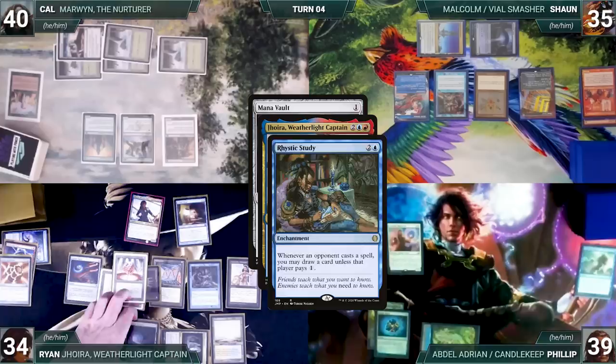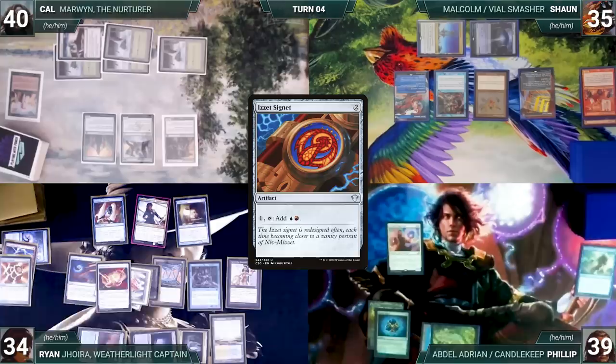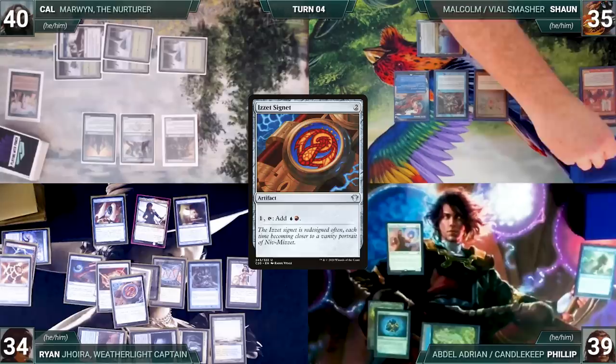He casts a Felwar Stone — all three trigger again. Sean draws from Mystic, Ryan pays for Rhystic and draws from Joyra. He casts an Artificer's Assistant, paying the Rhystic tax, then casts an Izzet Signet. Joyra, Artificer's Assistant, Mystic, and Rhystic all trigger. Ryan pays for Rhystic, Sean draws from Mystic, Ryan scries one from Assistant, then draws from Joyra.